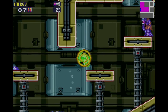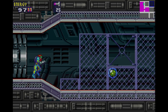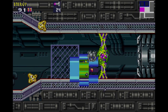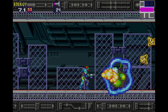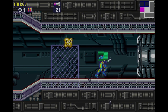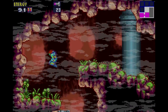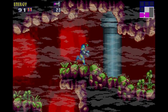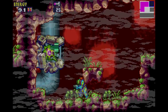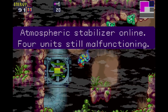Blue door — can't do a thing about it. Green door — can't do a thing about it. Gray door — that's the only way I can go. Oh, this room's kind of annoying. Okay, blow that up finally. And yeah, you have these atmospheric stabilizer type rooms, and you just gotta shoot them with missiles.